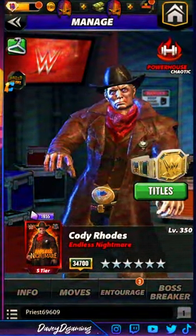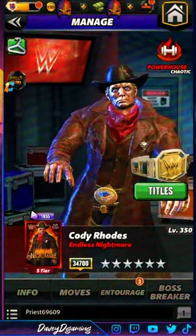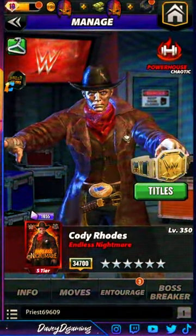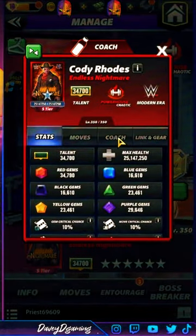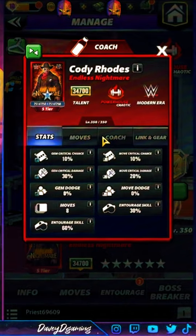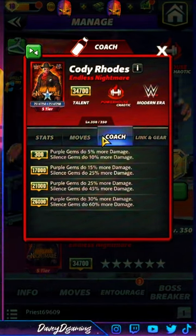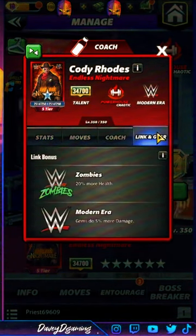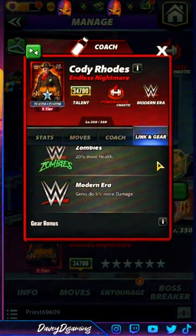We are here for the Cody Rhodes Endless Nightmare gameplay — he is a chaotic powerhouse. Let's look at the stats. Coaching abilities all the way at 26k. Purple gems do 30% more damage, silence gems do 60% more damage. Links in gear — you see the zombie link — 20% more health, modern neverlink gems do 5% more damage, and you got that cowboy gear.